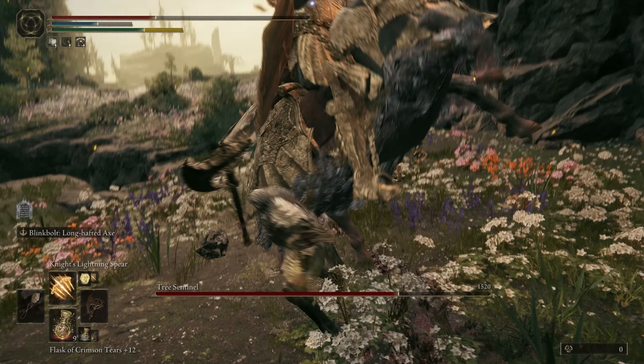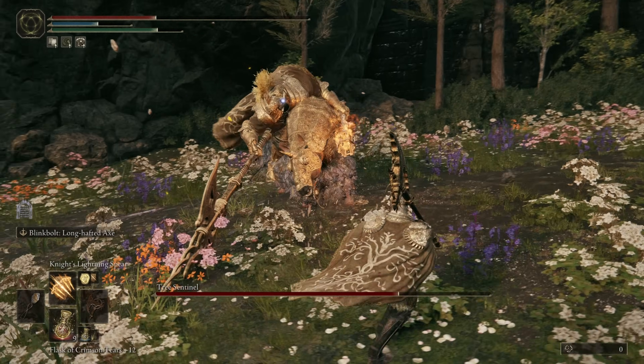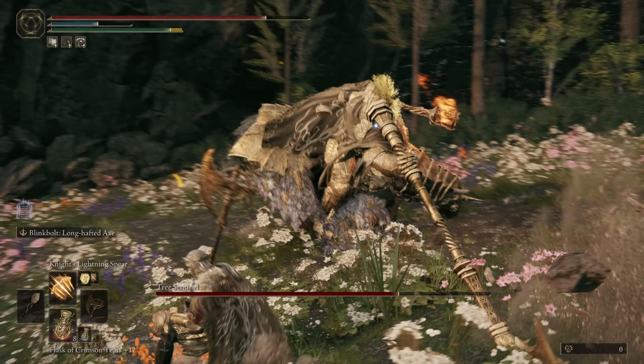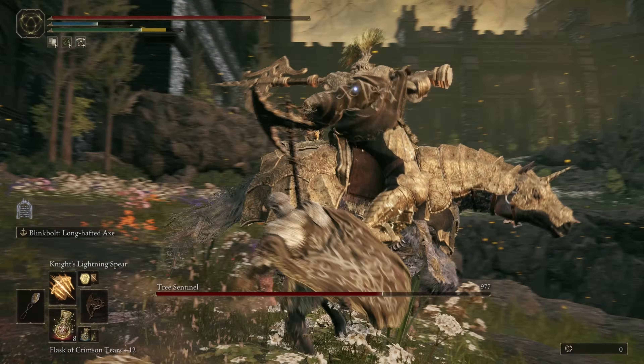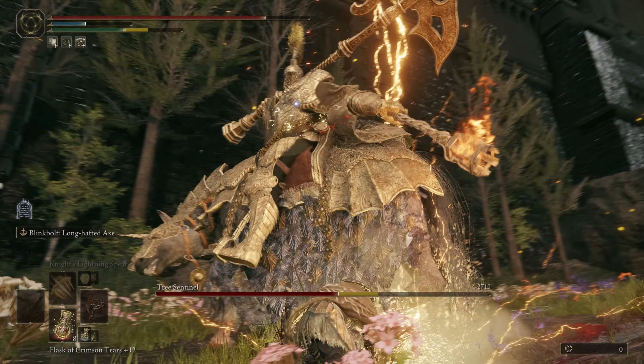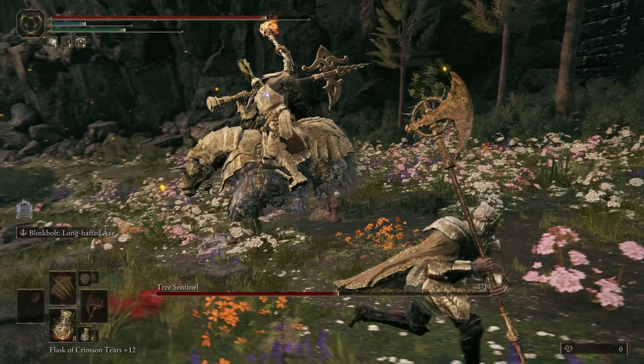27 in Strength — this is the stat that's competing with Faith. Look to bump this up as much as you can moving forward, especially if you're looking to deal and play in more of that physical damage playstyle. If not, go the other way and bump Faith, but a great goal to set your Strength at would be around that 55 to 60 mark.